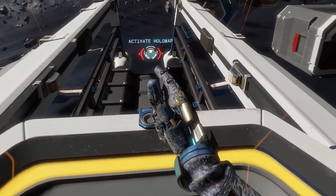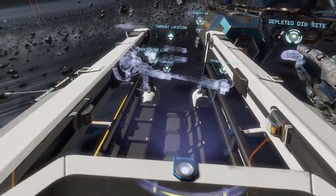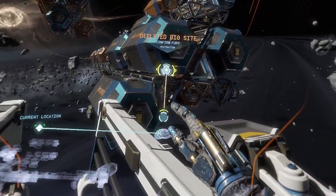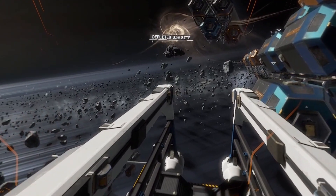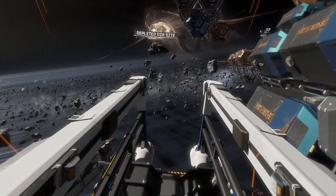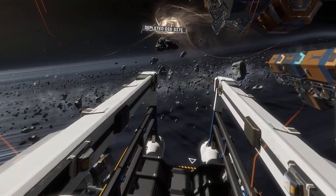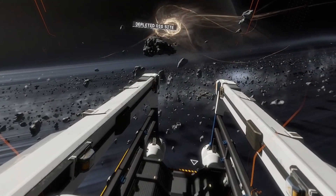All right, here we go. Select your destination. Depleted dig site. Destination: depleted dig site. Preparing for thruster ignition, please hold on. On route to the depleted dig site.